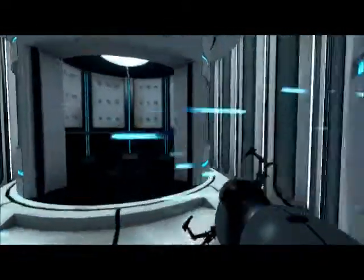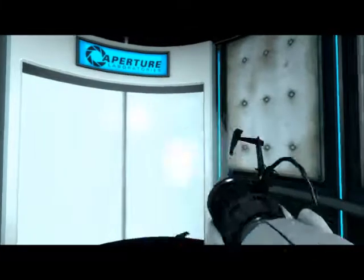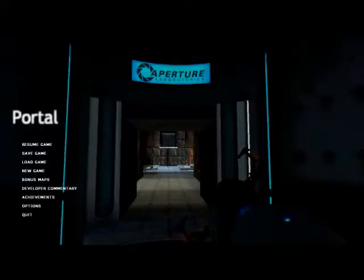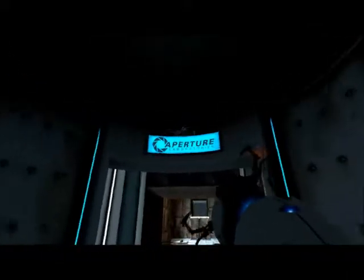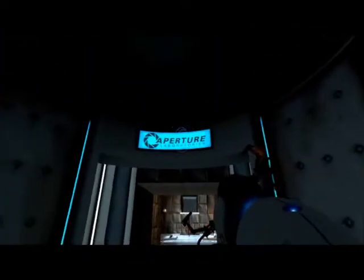That's all — I'm gonna try to keep these portal walkthroughs kind of short because I know a lot of people try to just look for a specific test chamber they're stuck on. So I'm gonna make a Portal walkthrough for chambers six through ten and upload that as well, then I'll work on the rest along with the Fallout 3 walkthrough later on in the week. Thank you all for watching — if this helped you, favorite and like it, it really helps. If you want to see more go ahead and subscribe. There's an annotation right over here for part two so go ahead and click that if you want.